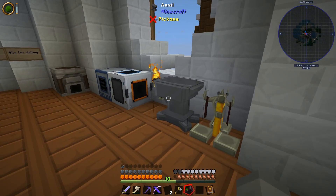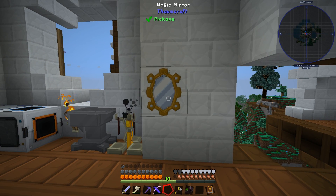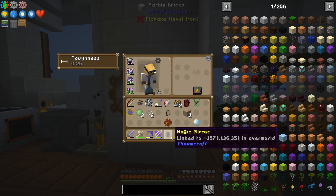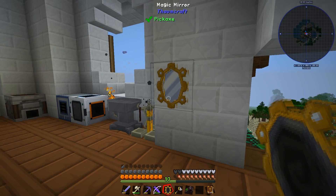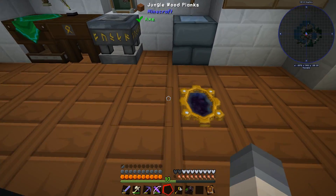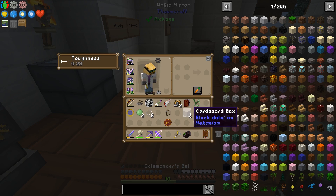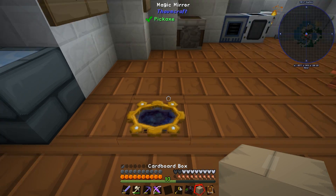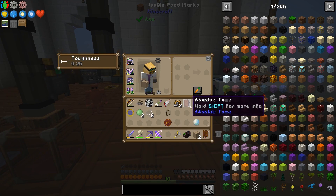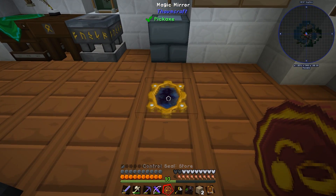Now we should be able to transfer items between them. Let's test this magic mirror. Let's put one down here - ah, you can see it, that's good. Now if I link this to it - look, there we go, it's linked, and now it actually has a symbol. I'll put it somewhere over there, and now we've got a link between the two. I think I can drop something into it. It should be over here - yeah, there we go. Now what I can do is use a store seal here on this.